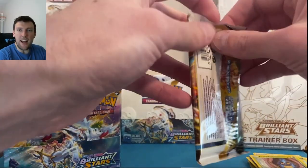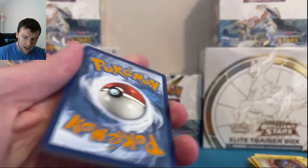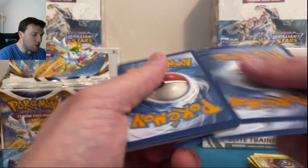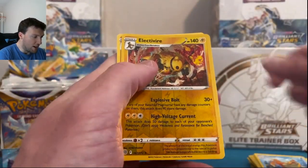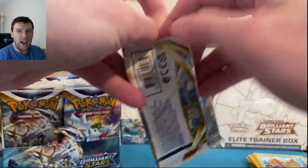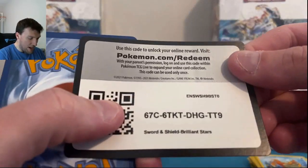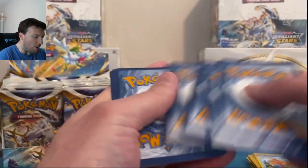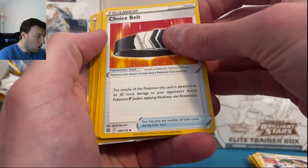There's trainer gallery stuff out there — who wouldn't love a nice Umbreon? We pulled multiple Mimikyu's the last time. Electivire and Flygon. We got Astral Radiance coming up here in less than a month now. Brilliant Stars has already been out for like two months, y'all. This is crazy.